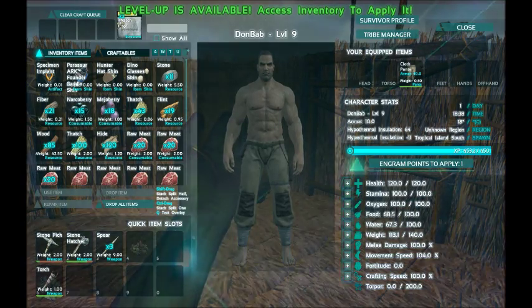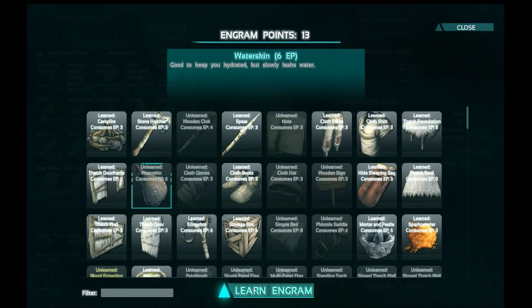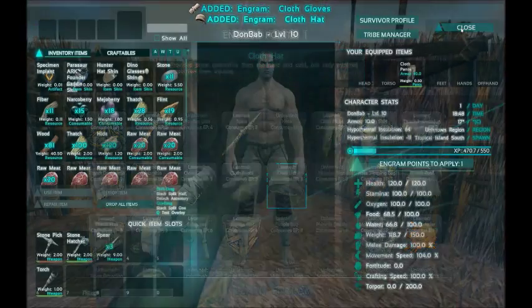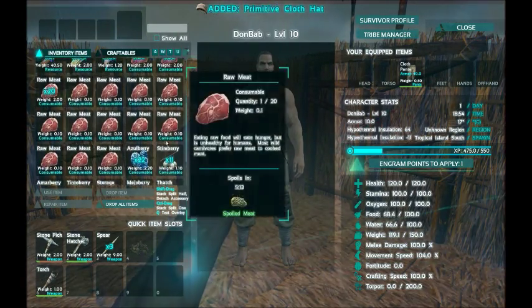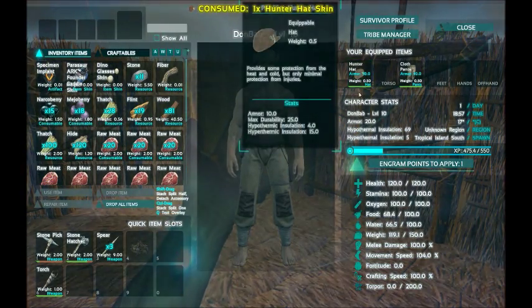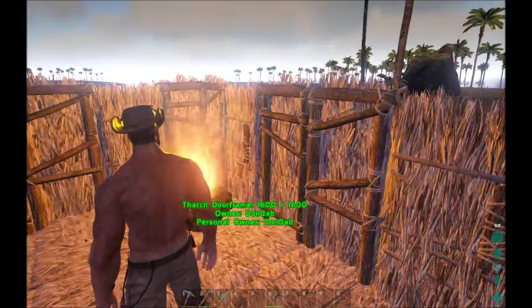So level nine going to level 10. I want to increase weight once more and I want to learn the water skin, cloth gloves, and cloth hat — that will finish me out and I'll be able to make my full ensemble of clothing once I get enough fiber. From here I can put on my hat, and since I have the hunter hat skin I can put it on top of my hat so now it looks like I'm wearing a leather hat. If you go into K mode you can look at yourself, however you can't turn — so you don't want to do that accidentally when you're trying to run away from something.